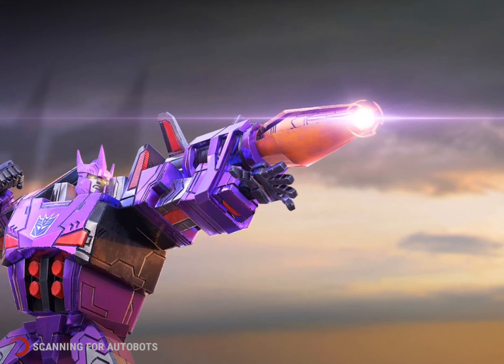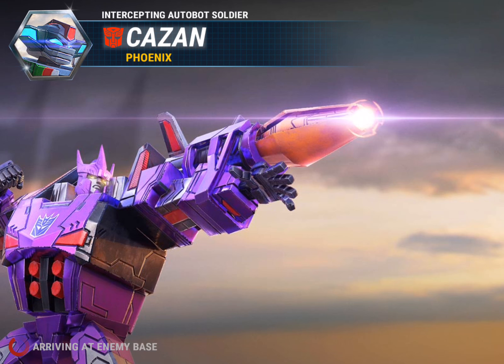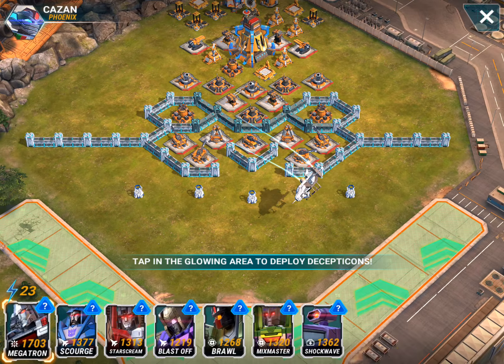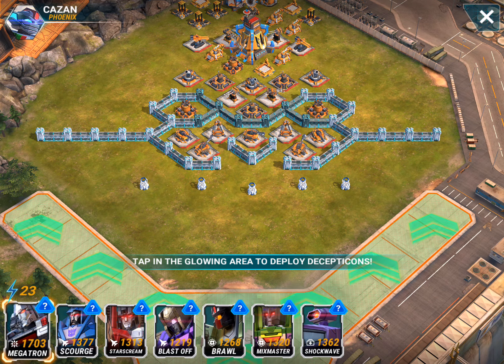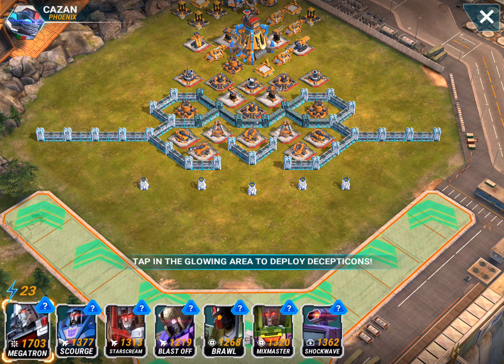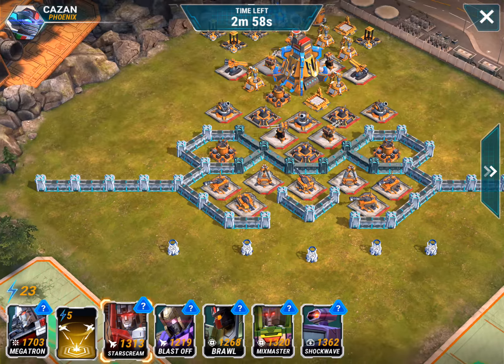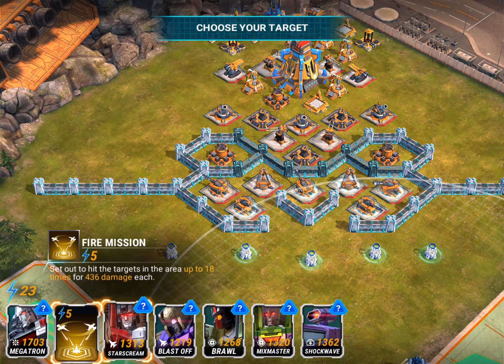Okay, this section up front looks really intimidating. I think I'm going to drop Scourge down first just to clear out some of these build bots and try to soften this up.